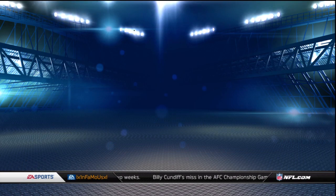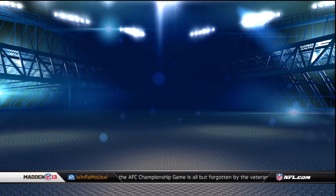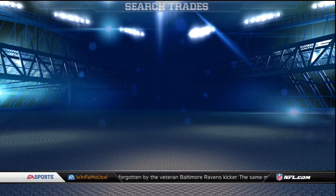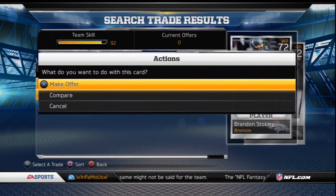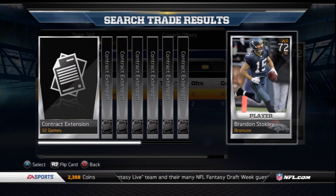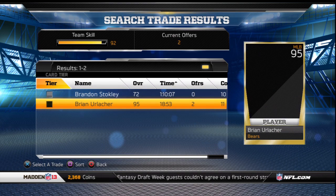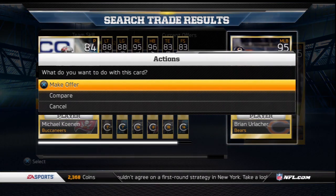Looking at trades and auctions, as of now there are no cards listed on the PS3 auction block, though there were a couple on the trade block. I have bad news regarding trades — you can only trade cards within the same card tier. For example, with a silver Brandon Stokely on the trade block, the only cards I can offer are silver cards. The same applies to Brian Urlacher. The good news is they will let you offer coaches, stadiums, playbooks, jerseys, and contracts for player cards.